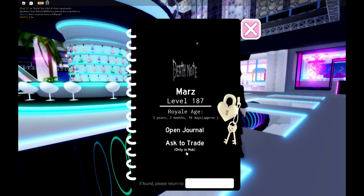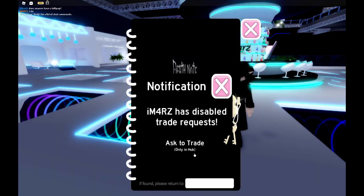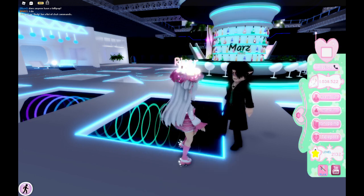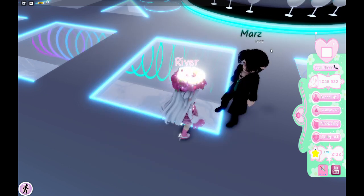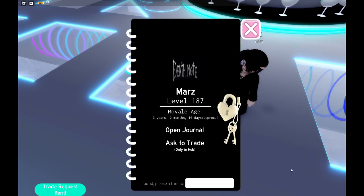Their journal will pop up on your screen, and then you just have to press the trade request button. If a red icon pops up on your screen and it says that their trades are disabled, just ask them to turn them back on, or ask them to send you a trade request instead. If you want to turn off your own trade requests, go to the menu button, scroll all the way down, and check the disable trade request button. Be nice about everything, otherwise people will get upset and most likely won't want to trade with you.